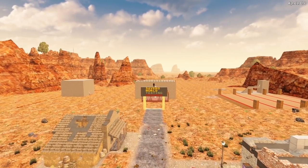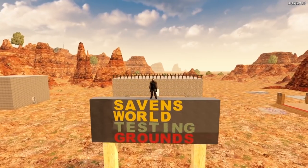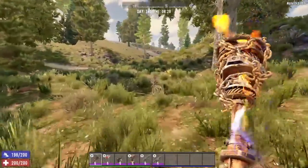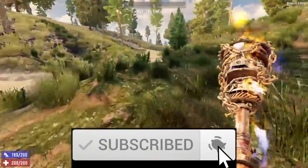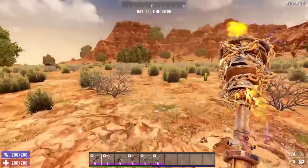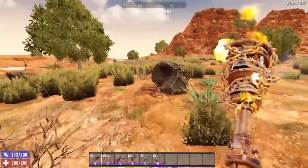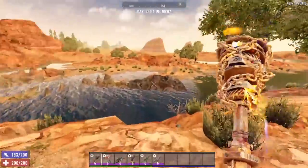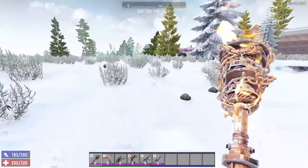Today we're discussing biomes in 7 Days to Die. We've got a lot of info to cover and no time to waste, so let's get to it. The ecosystem of 7 Days to Die is rather diverse. This game offers several biomes, each with unique features and aspects which the player can explore. We're going to take a tour of each biome, breaking down unique features, which resources can be obtained, and what dangers the player should be on the lookout for.